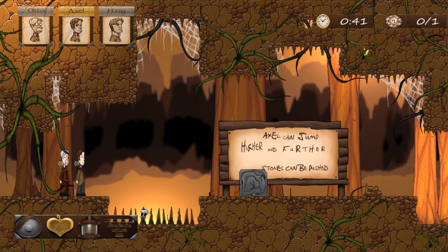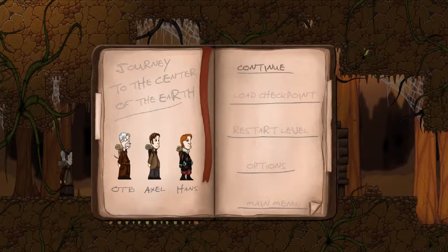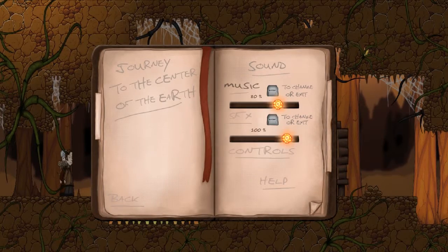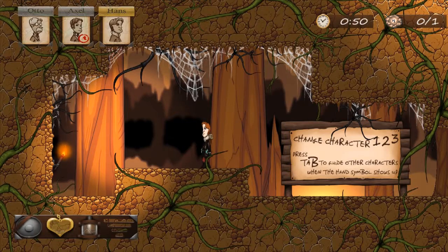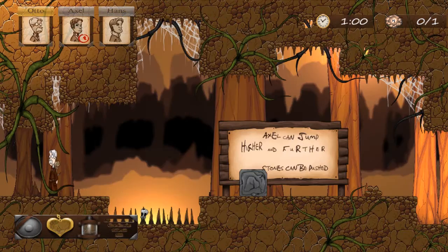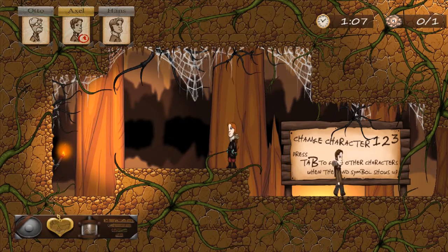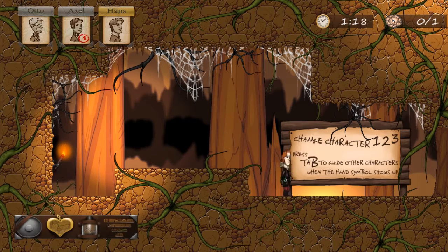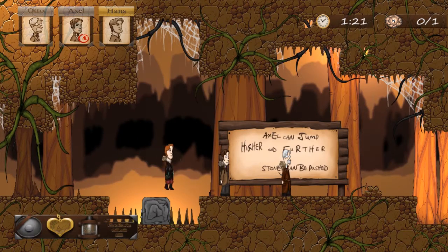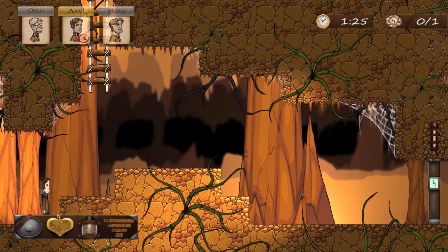So what the hell does that do? I don't know what that did, but okay. I'm guessing they all have different abilities, so this guy can jump that far. I don't know what these guys can do, I suppose I'll work it out eventually. Actually, we can jump higher and further — I like being able to jump a long ways, so I'm going to stick with this guy for now.